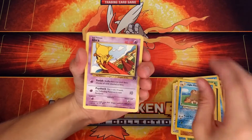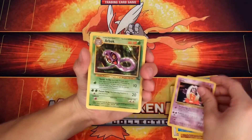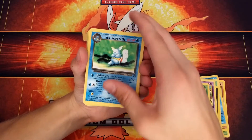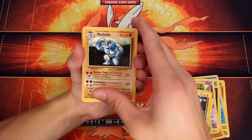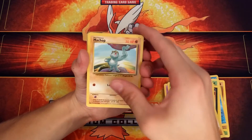The next card is an Abra. A Jynx. An Arbok. A Dark Wartortle. Pikachu — looks like this is the original set; I'm sure this card's pretty valuable. A Machoke. Goldeen. A Machop.